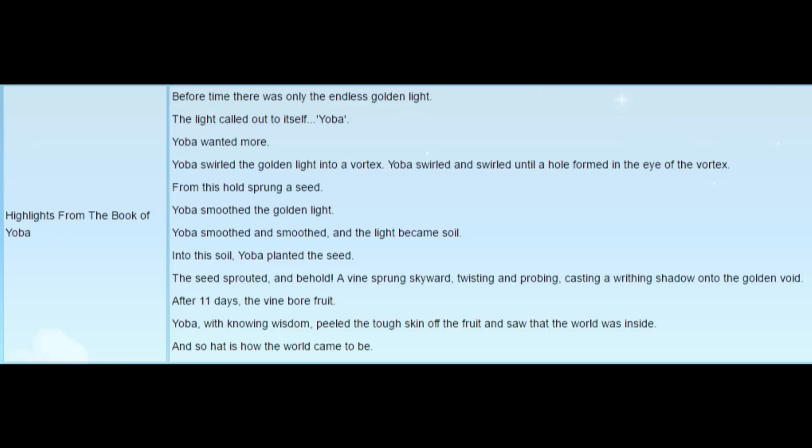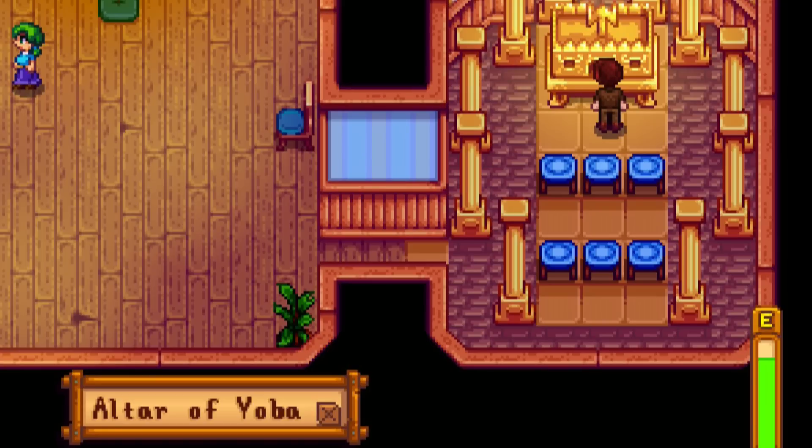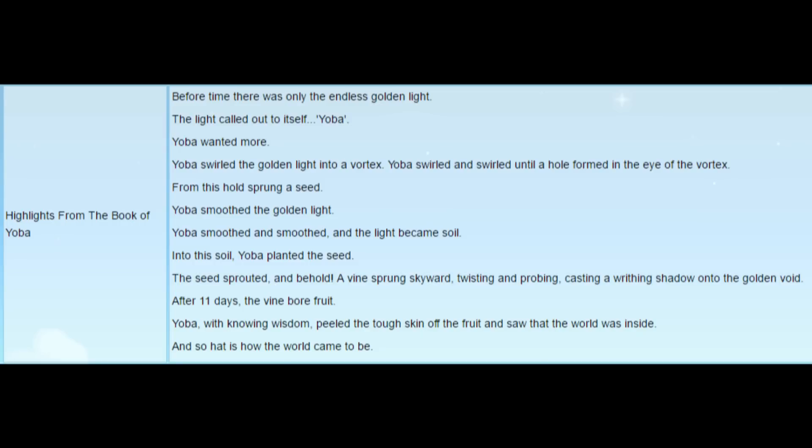This may be a simple backstory to the world, with Yoba being equivalently the god of Stardew Valley. However, this could be information relevant to the secret, which is why I'm mentioning it. It does say oddly specifically about the vine bearing fruit after 11 days. People have tried things such as growing fruit that takes 11 days to grow and that grows on vines, and then taking them to the Yoba shrine, but unfortunately that hasn't yielded any successful outcome. I'm very adamant this piece of information is relevant though, because it is oddly specific and it's found in a library book in the game. Most library books have a purpose — the ones that mention legendary fish are used to find out where those fish can be caught — so I think this book is one of the keys we need to analyze.